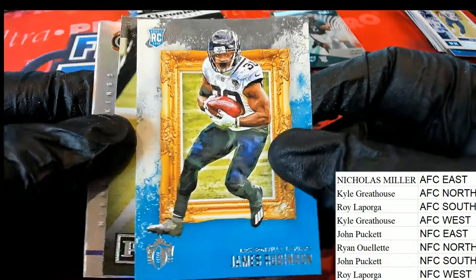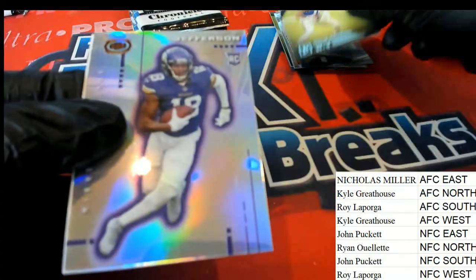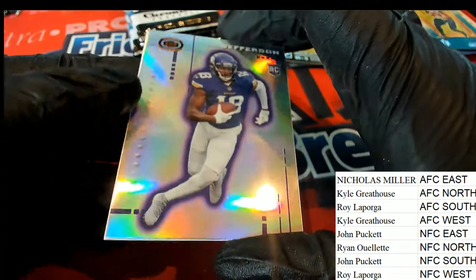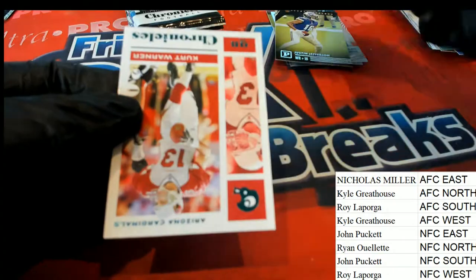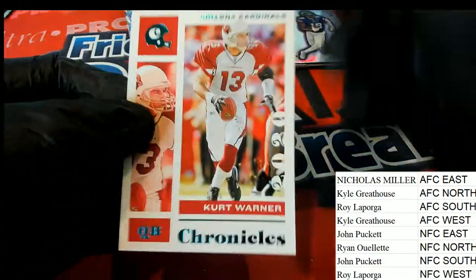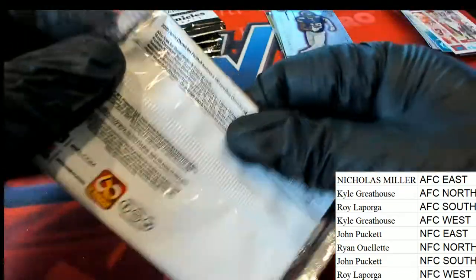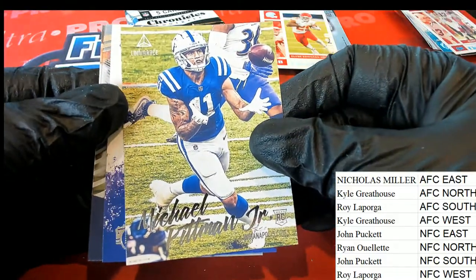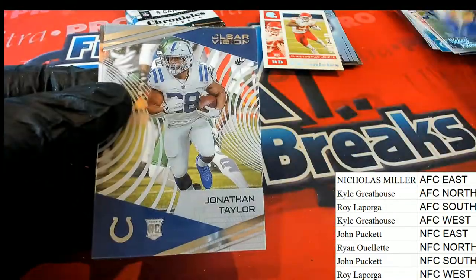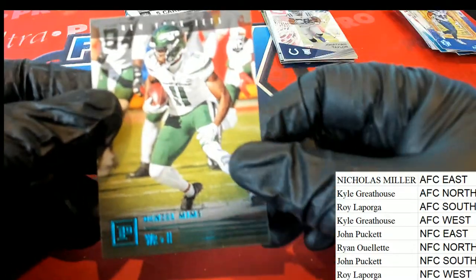Here's James Robinson — that's a nice one. There's a Justin Jefferson. Oh, nice! Sweet. NFC North, Ryan O, picking up a couple of Justin Jeffersons. Green Foil Kurt Warner. Here's the Kansas City Chiefs running back — that's a great rookie card to get. Michael Pittman Jr. for the Colts, rookie. And Patrick Queen for Baltimore. Jonathan Taylor, Clear Vision, Colts — that is AFC North.